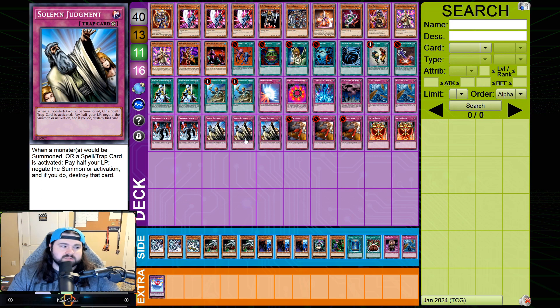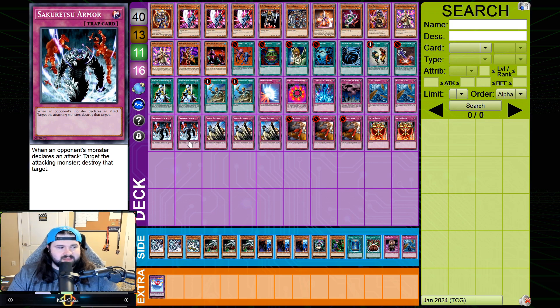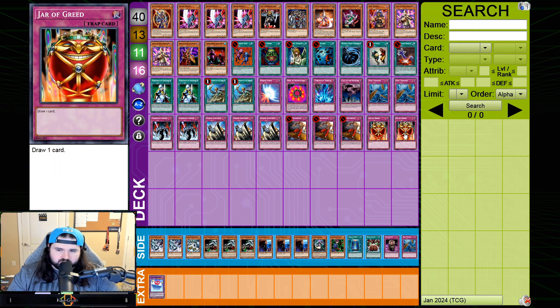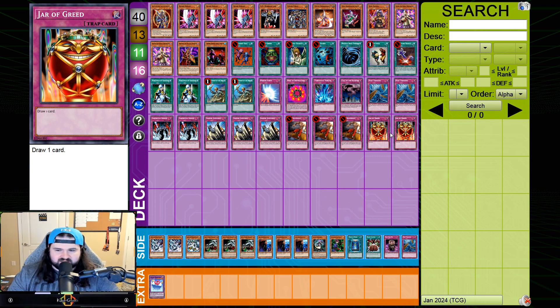Three Solemn Judgment — one of my favorite cards of all time. I think you should just be playing three Trap Dust Shoot, period — the card is so good. It's even good on the draw in a lot of matchups. Two Jar of Greeds — I like that it facilitates the low monster count. It punishes bad players who blindly MST, and it's good when your opponent plays Heavy Storm thinking they'll get an easy plus-one but it ends up being a one-for-one, and you get their Heavy Storm out early. I really like the utility of Jar of Greed and I'm happy having two in the main.